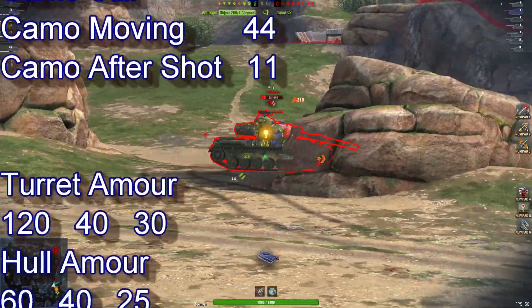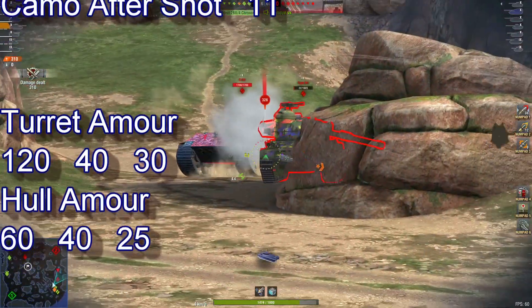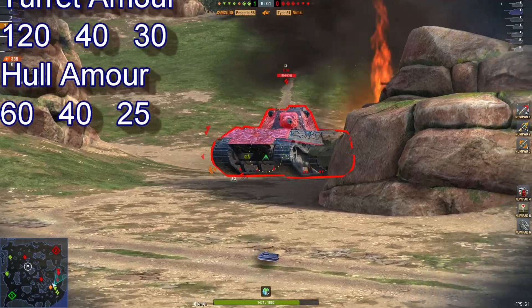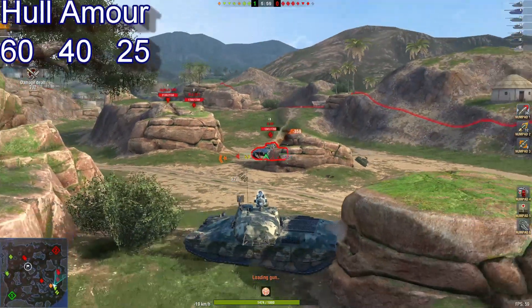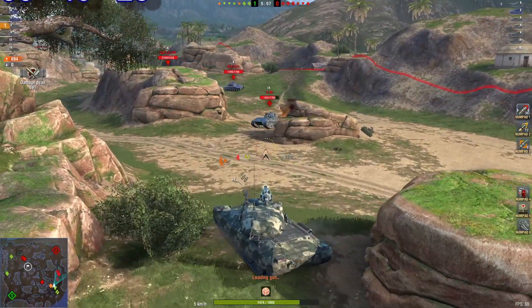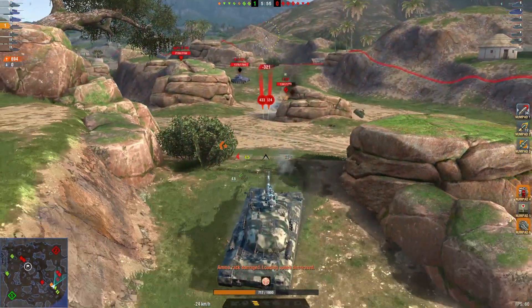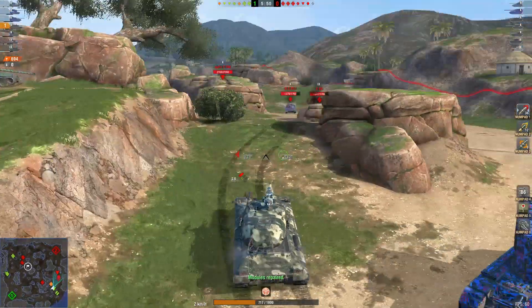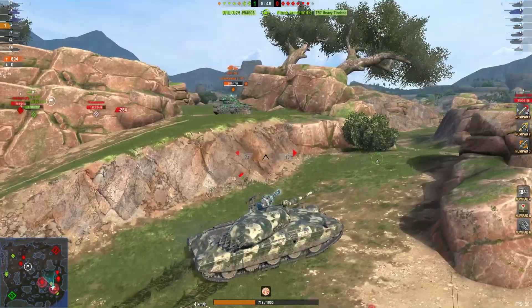Turret armor 120, hull armor 60. Now that's all out of the way, we sit back, relax and enjoy some gameplay. So far 694 damage — he's really lost over half his hit points, so he's going to have to play very smart.